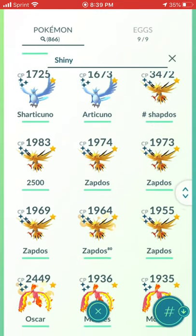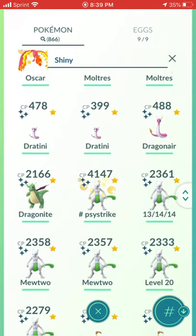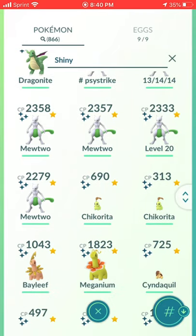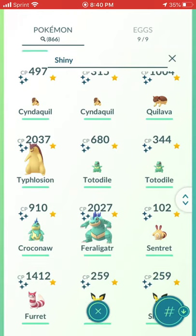Aerodactyl, Shiny Articuno, and of course seven Shiny Zapdos, three Moltres. Dratini family. Six Psystrike Mewtwo — I went in hard for Psystrike Mewtwo. Some of my friends I was raiding with had like ten — crazy. Chikorita, Cyndaquil, Totodile — I transferred a bunch of these.